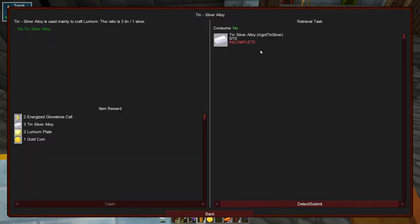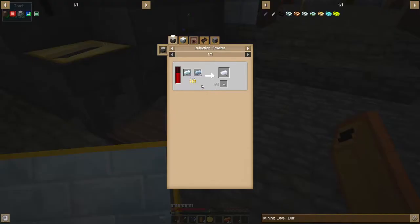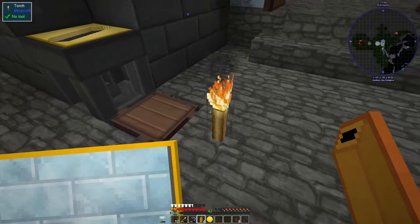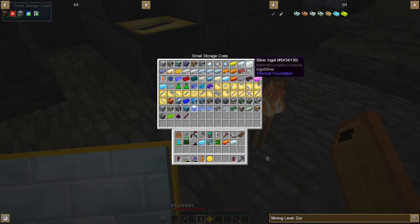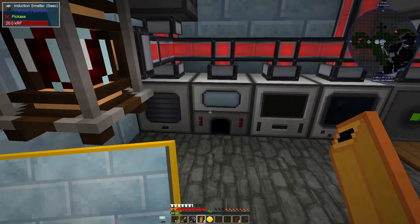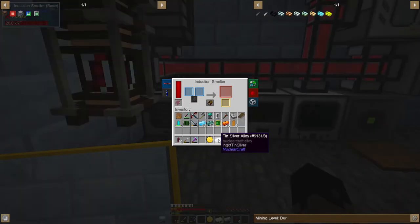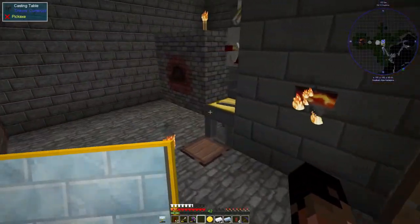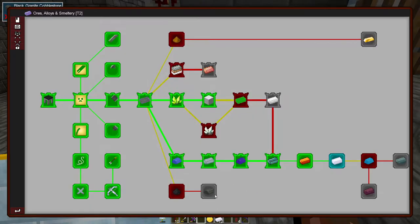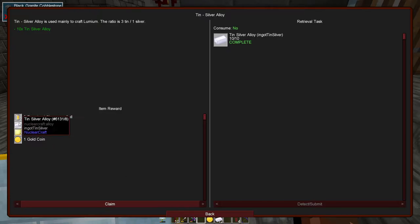Then it wants us to make some tin silver alloy - this is just tin and silver. I can do that. Silver and some tin in the induction smelter. We got the tin silver alloy now - that should complete the quest. We can go ahead and claim all of that.